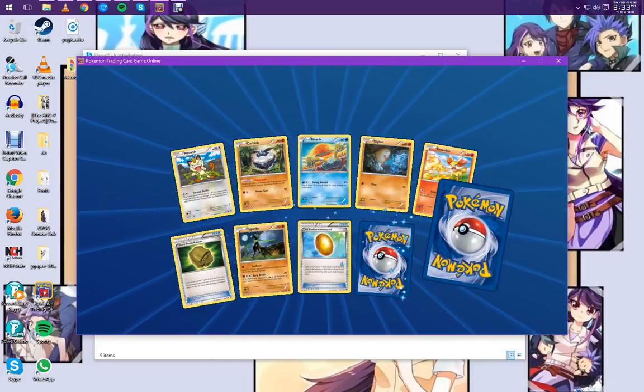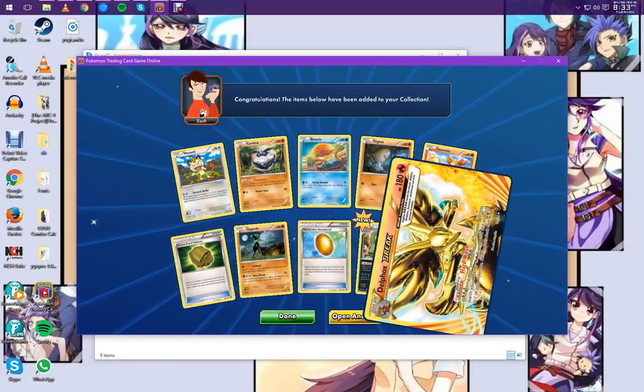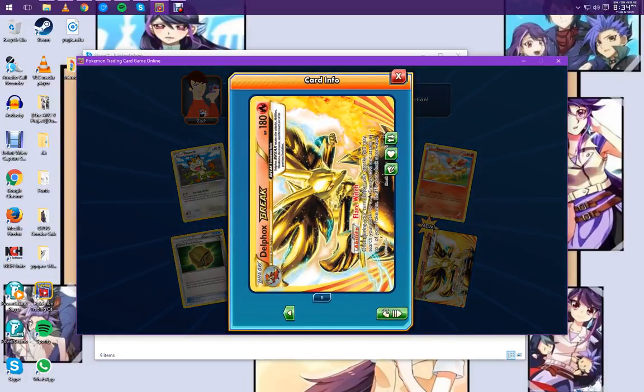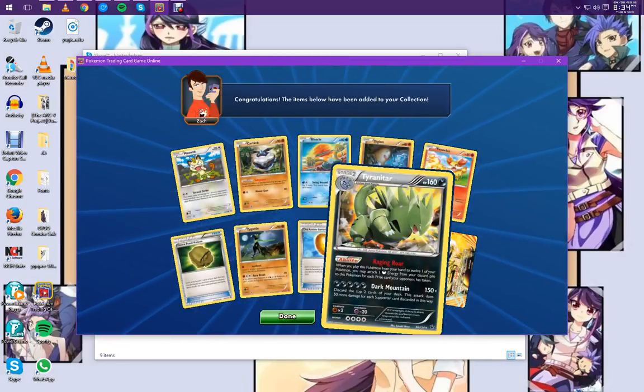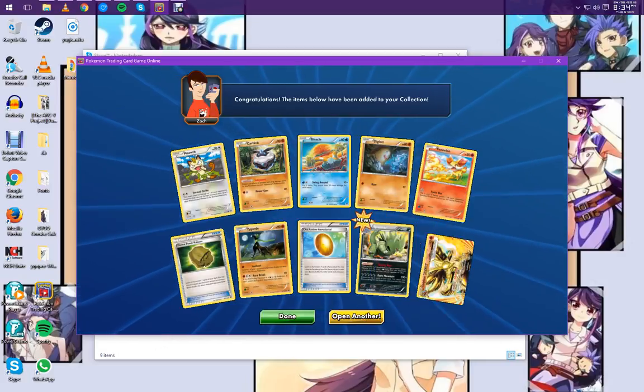We also have an Alakazam EX — we got the gold secret rare last time I opened anything. And there's a Delphox BREAK. Once during your turn before your attachment, you search your deck for a fire energy card and attach it to one of your Pokemon, then shuffle your deck. That's good — it just gives Delphox more hit points and the attack of whatever Delphox it's based on. Delphox BREAK is quite popular, and that's a Hollow Tyranitar in the reverse foil spot.